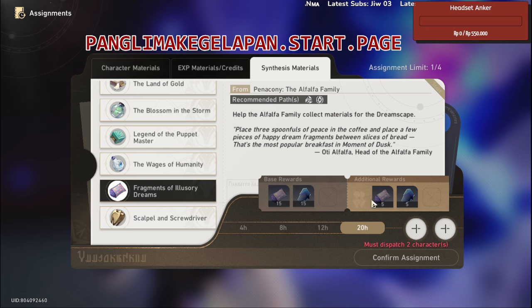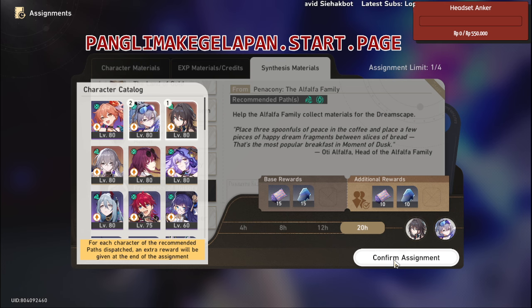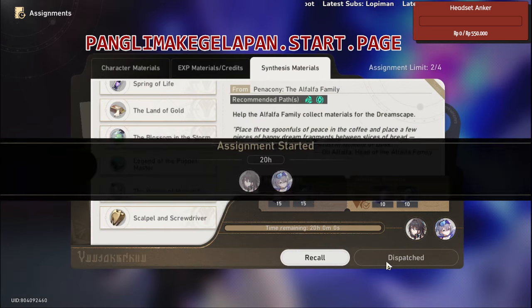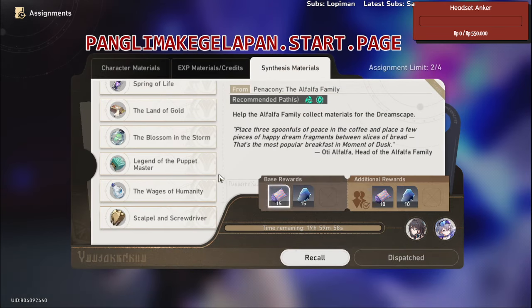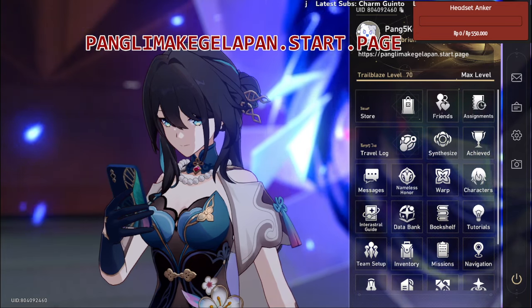Just assign some characters — for example, Ruan Mei and Silver Wolf — and assign them for 20 hours. There you go, now you get Soulglade — basically infinite Soulglade — as long as you keep assigning characters here.